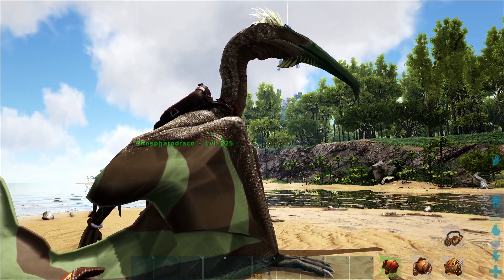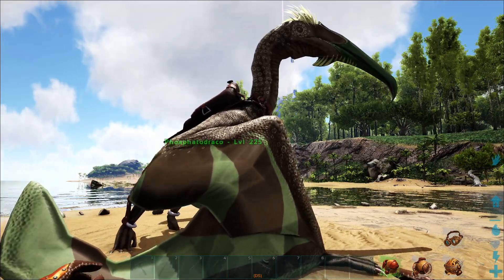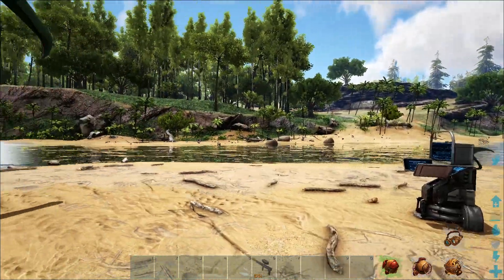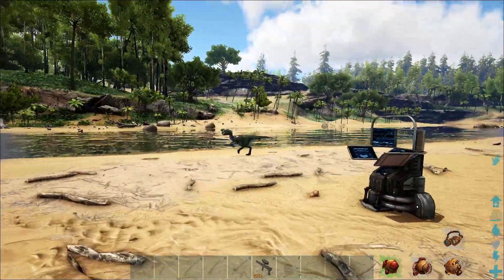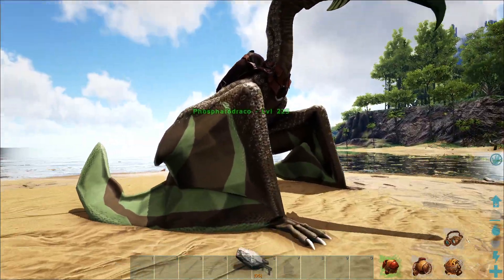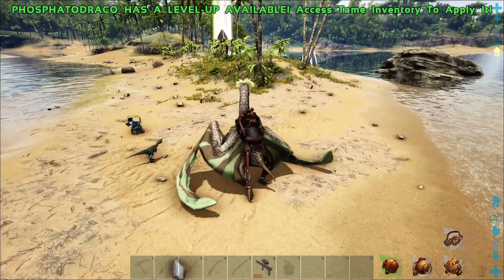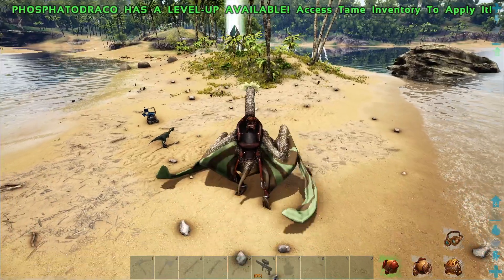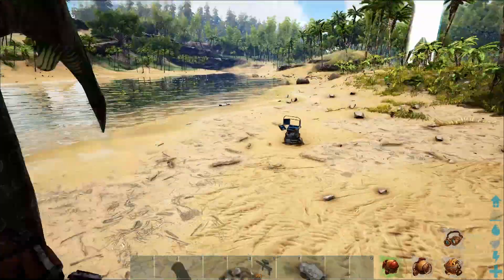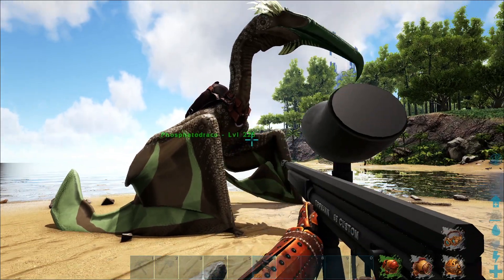They're fairly easy to tame and don't have extremely high torpor. You might be able to pull it off with a slingshot, but it's definitely doable with a boomerang and tranq arrows, so it's not like you have to wait for darts before you can get them. They're easily your first flyer. They're halfway decent in combat — they can actually walk backward, so you can fight something while backpedaling and attacking it, hopefully keeping it out of range or at least mitigating the hits you take. And worse comes to worst, you can always just fly away.